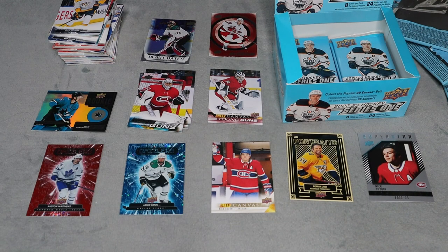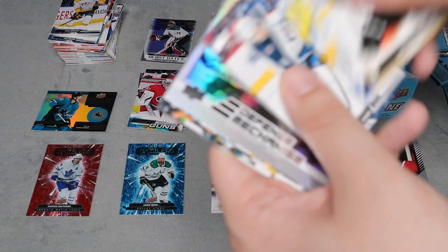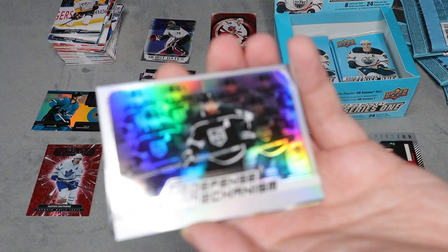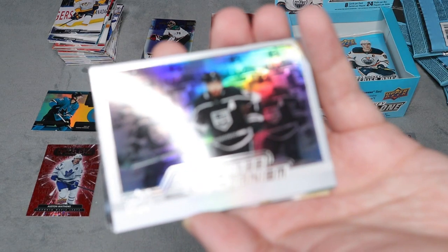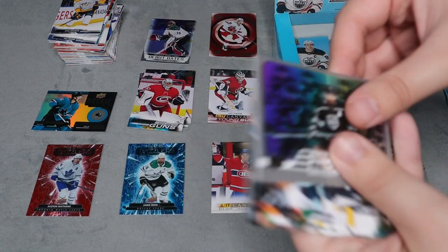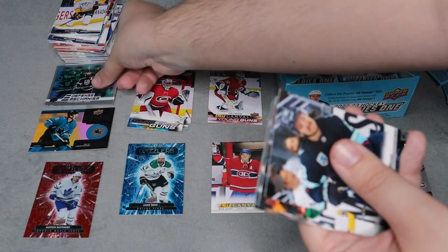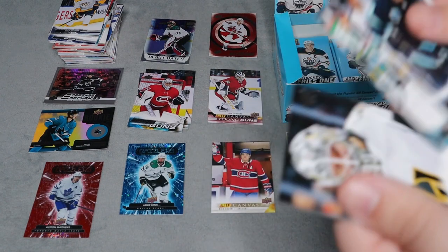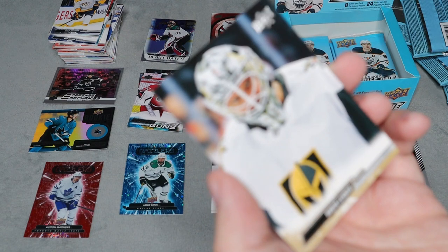I've honestly lost count of how many packs we are in, but that's the fun of retail packs. Another new one — defense mechanism for Drew Doughty — it's kind of rainbow foil as well, so another really cool one. I'm running out of space because of all these new inserts. We have Robin Lehner base as well — I always focus on goalie cards, I find, but they're so cool.